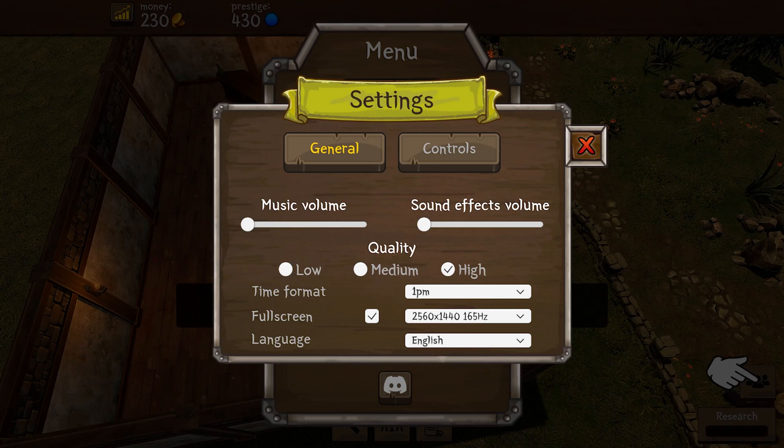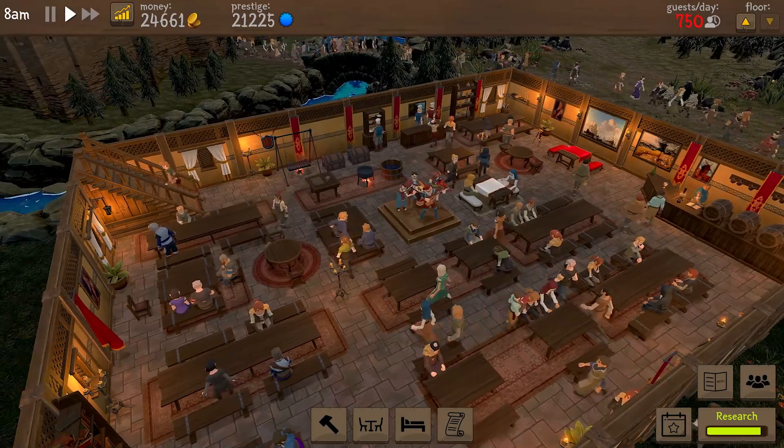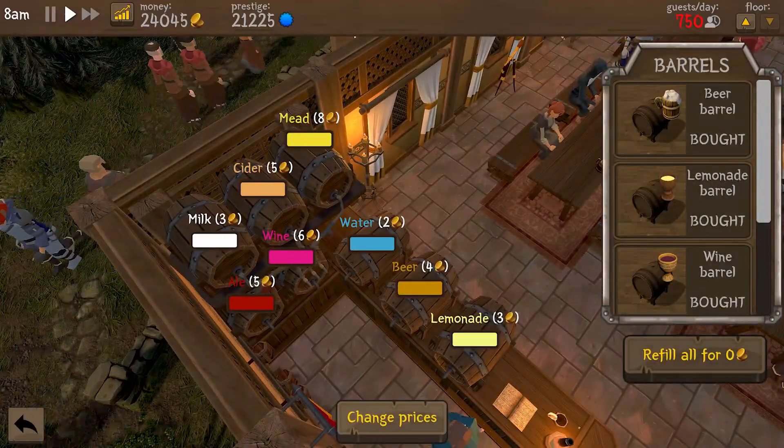The game mechanics work like this: you build your tavern, hire staff, purchase drinks, and eventually food. The ultimate goal is to get as many guests per day as possible, maximize profits, and expand your establishment.